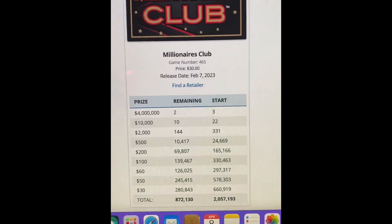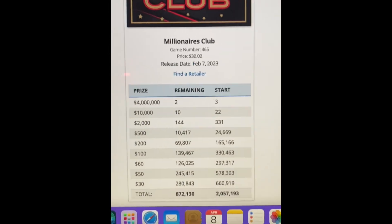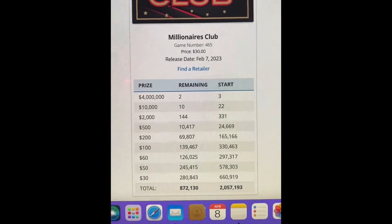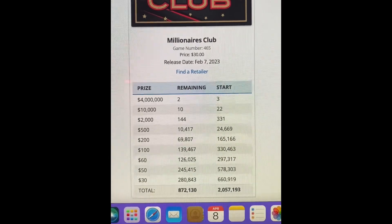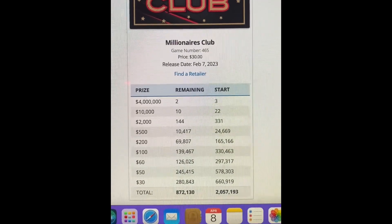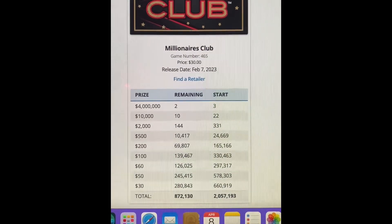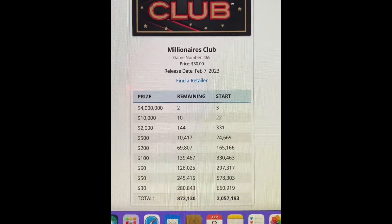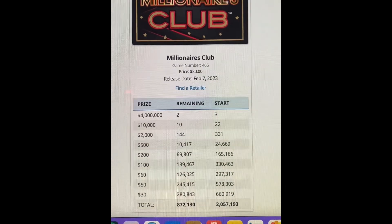I have Millionaire's Club — I chose this card, I think it is totally the eclipse card of the day. Game number 465, price $30, release date February 7th, 2023. It is 2024, so this is over a year old card, which is rare. We have over 8 of the $30 cards left, and only a few still have the top hand prizes remaining. This is definitely one of them.